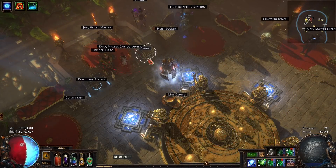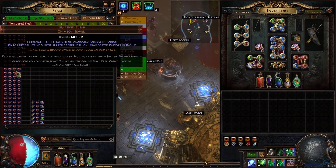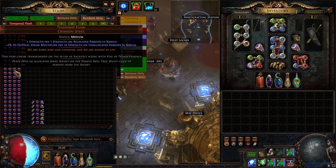Hello everyone and welcome back to the channel, my name is Amasid and today we are corrupting 102 legacy tempered flesh jewels on standard. I don't usually do standard gambles but this was interesting enough and the scale was large enough in terms of both exalts and sheer amount of items that I thought it was something worth doing — even if it's just for science — to see what we land on. I'd like to quickly thank Squawko for providing the items.